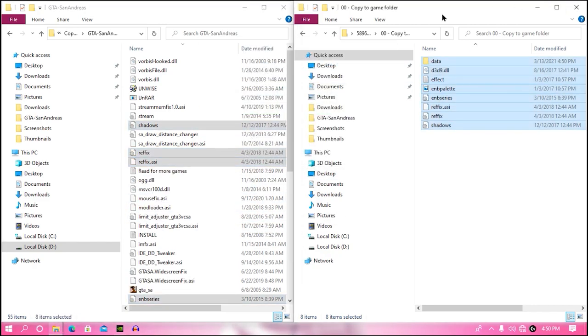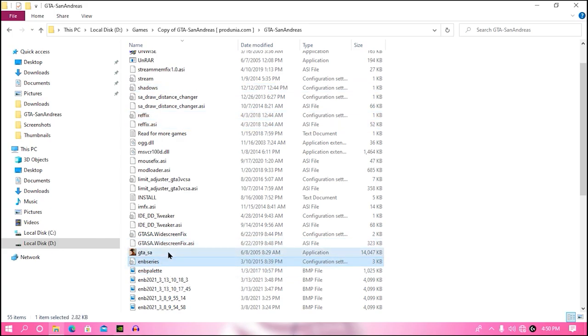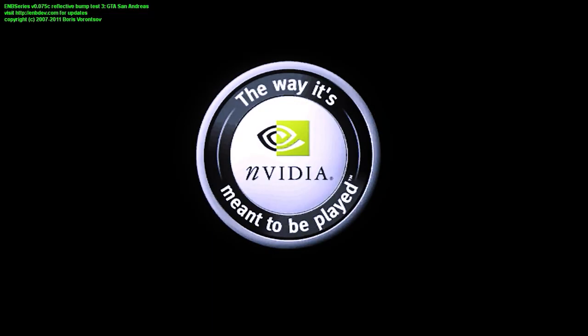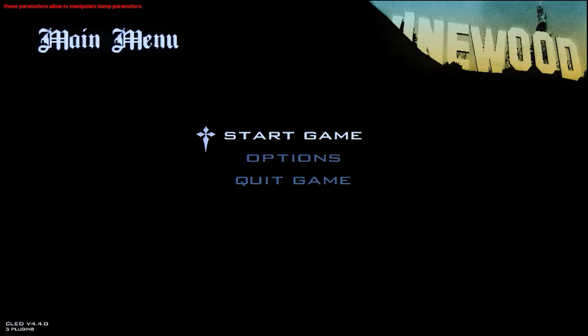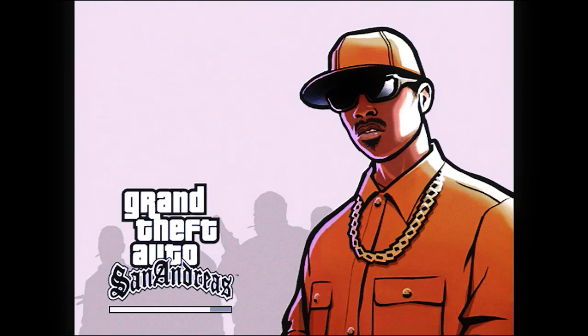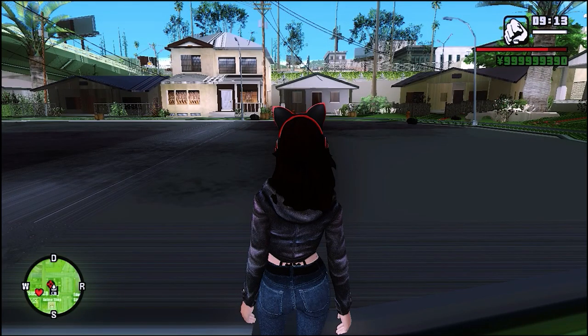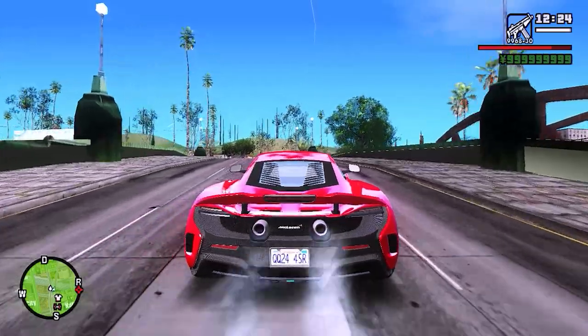Run GTA_SA.txd and you're all done. If you have any trouble while downloading the files, check the links in the description. Just launch GTA_SA.txd and the game will run. As you can see, the game now looks great.